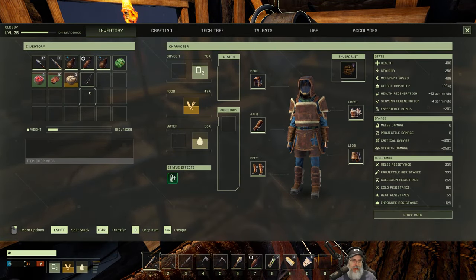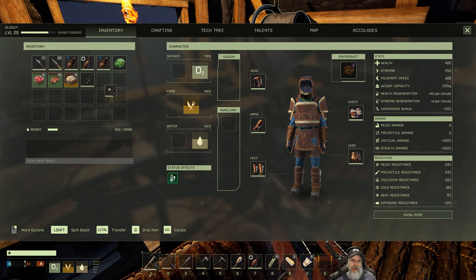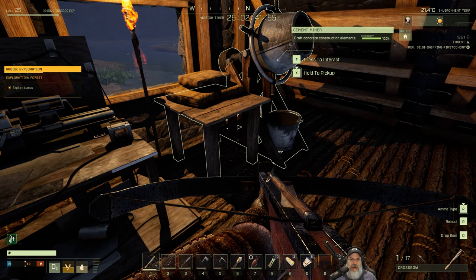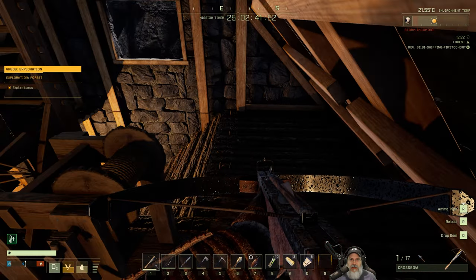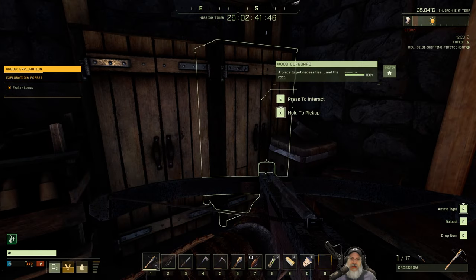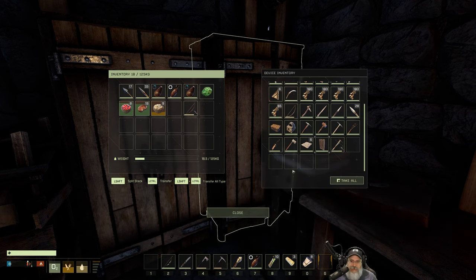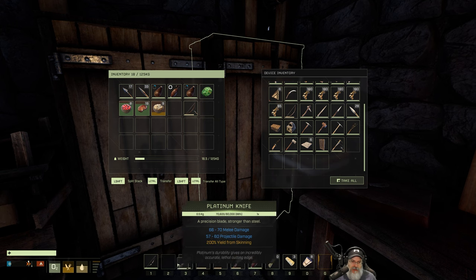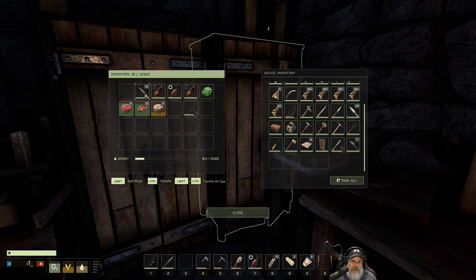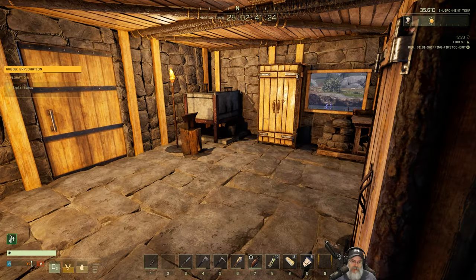I've been enjoying the crossbow, but now that we have the recurve bow, the problem with carrying both is it takes up two more inventory slots. I tried the crossbow and I do like it, but we're going to retire it and just use the recurve bow moving forward - especially since we'll also be placing the rifle in a slot when the time comes.